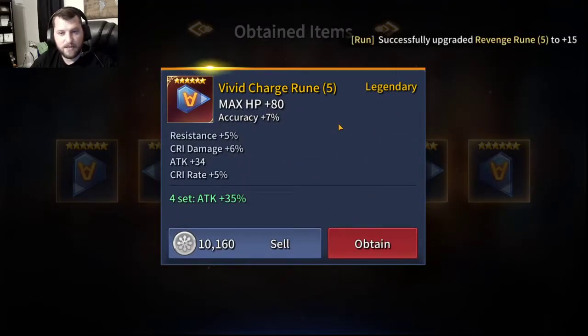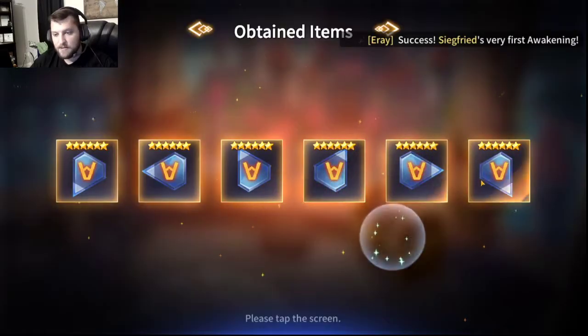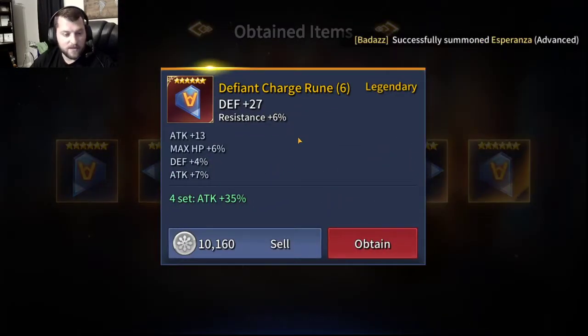Moving down the line, we've got slot 5. Max HP, accuracy percent - not a bad rune. Crit damage and crit rate, so this could definitely turn out to be a decent rune. If resistance or flat attack had been attack percent, it would have been perfect, or as close to perfect as we typically see.